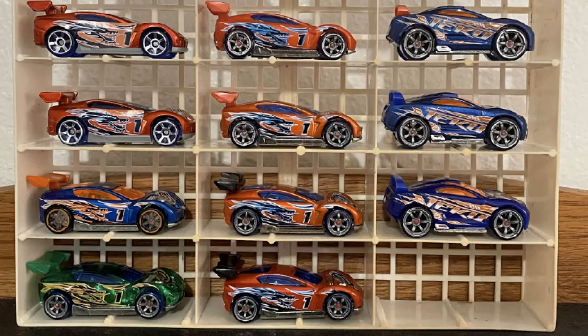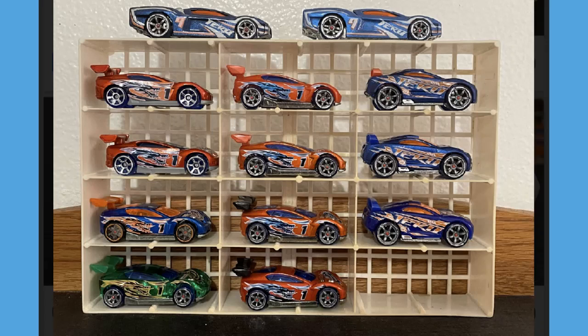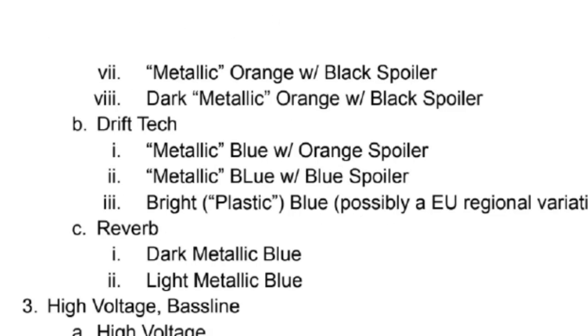Moving on to the Drift Techs: a metallic blue with an orange spoiler, a metallic blue with a blue spoiler, and then a bright plastic blue which he says could possibly be a European regional variation — I've never seen one of those in person and I've gone through a lot of Drift Techs, so he's probably right. And then the Reverbs: on top, the dark metallic blue, and then the light metallic blue Reverb. Here is a screenshot of the little list breakdown he sent me for these cars — feel free to pause the video to compare the variations. Even though all the Synchros may look similar through YouTube's quality, I can 100% assure you they are 100% different colors.